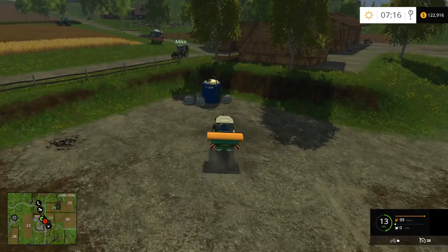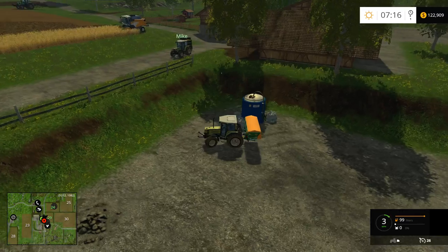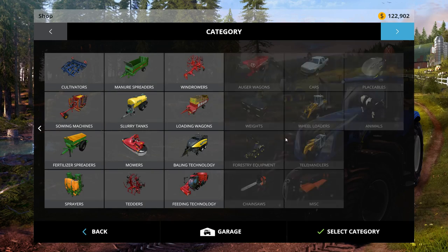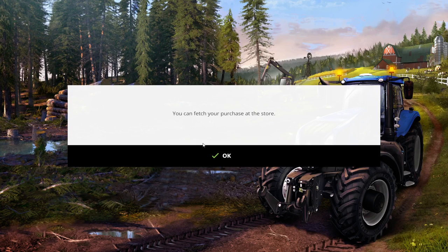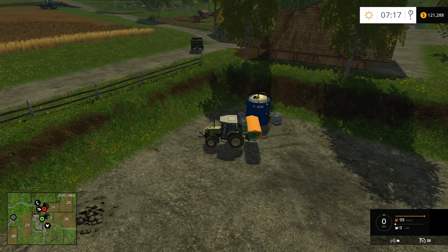I don't have a front weight on this thing — that's why I'm sliding all over the place. There are no front weights in the yard. I'll go buy two — one for each tractor. Should I get small or medium? Let's get the mediums. They are purchased — I'll go get them.